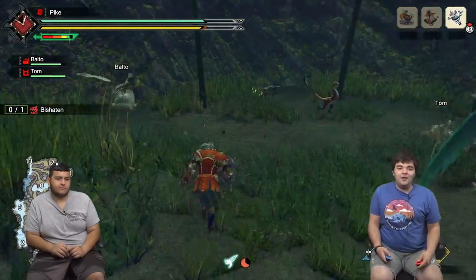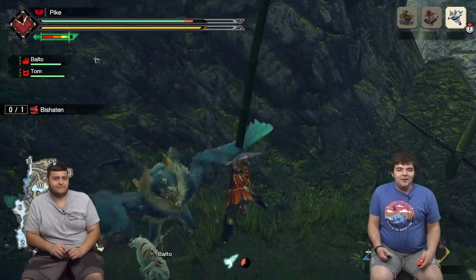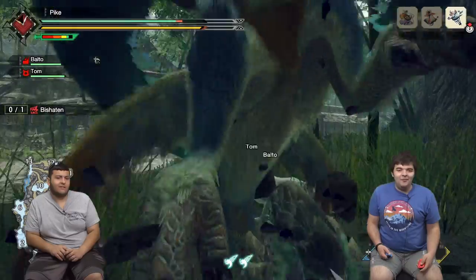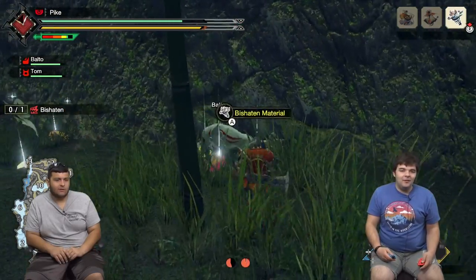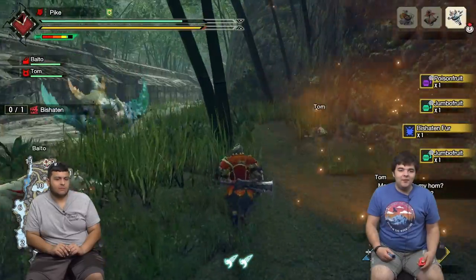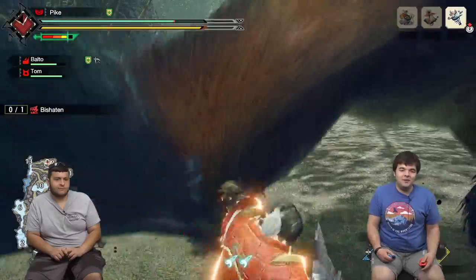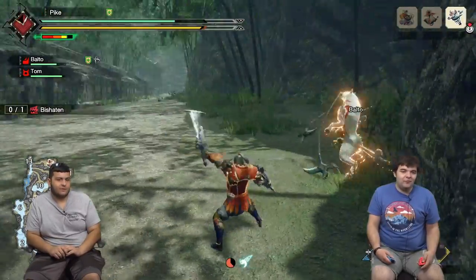When hunting monsters you can break parts of them — you can cut off their tails, break wings. Stop break dancing on me! Right to the face — give me that tail. They were stunned so they couldn't help me. Your partners will usually knock you out of stuns half the time. He dropped a bunch of stuff — that's exactly what we need. Material, flash fruit. I can only keep certain items till the end of the hunt, except for the Bishaten Fur — I get to keep that.